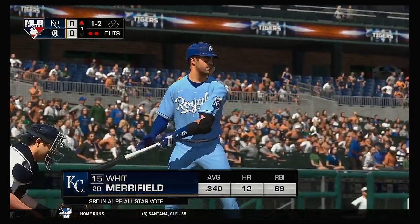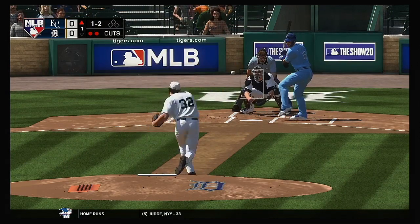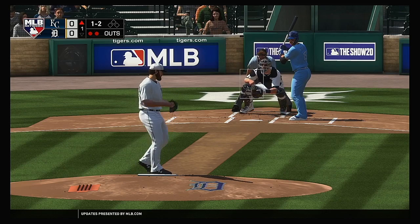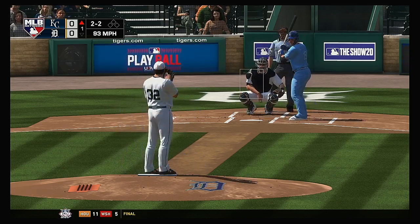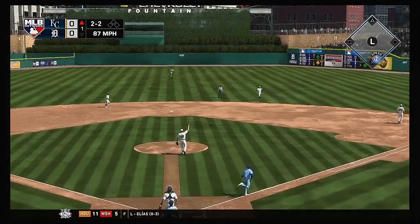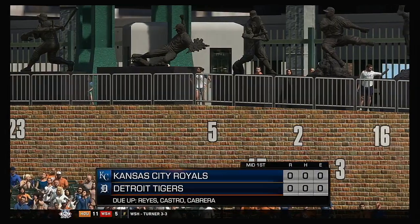Bases are empty here with two gone, and Merrifield will dig in at the plate. Right side, but it's going to be a foul ball. Two and two now with the bases empty and two gone. That's a tough pitch to lay off — just out of the strike zone. But when you're a .300 hitter, you don't chase it. And the second baseman is there to make the play. That ends the inning.